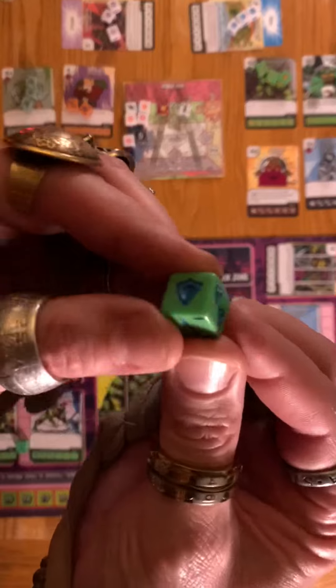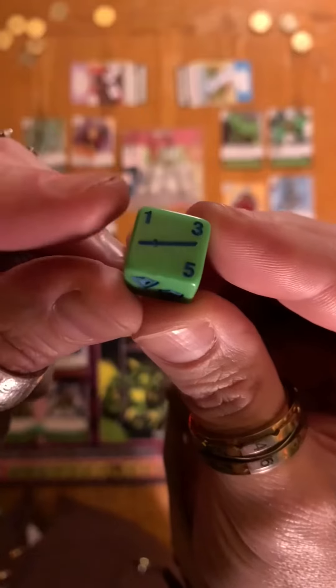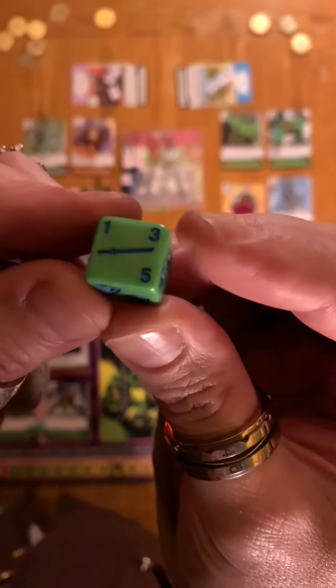Your character dice will have three energy sides and three character sides with three strength levels. These will show you how much they cost to field, their attack, and their defense.